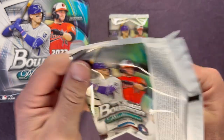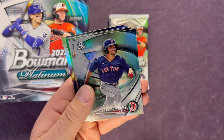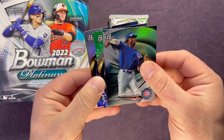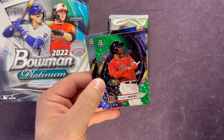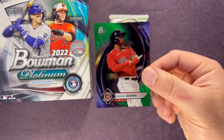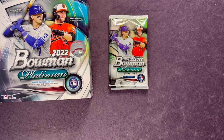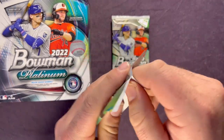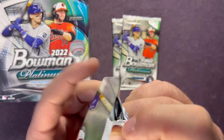Come on, let's see a Julio. Vidal Brujan, Tyler McDonough, Original Apreciado, and then we have a green — Rafael Devers, nine out of ninety-nine, and a Dansby Swanson in the back. A nine out of ninety-nine on the green ice foil — let's leave that one up. Two numbered cards. Three packs left — let's see our second auto.